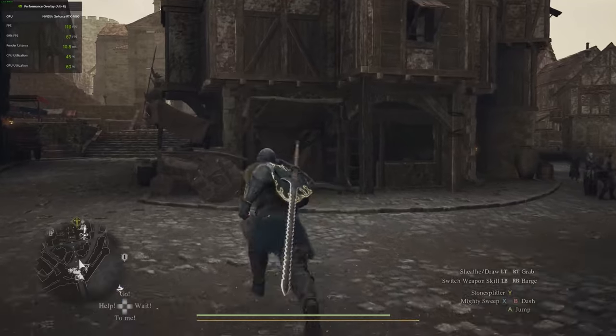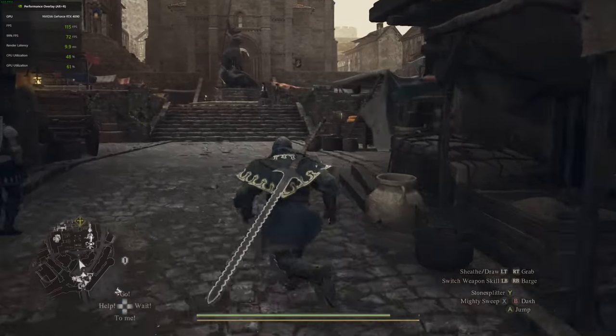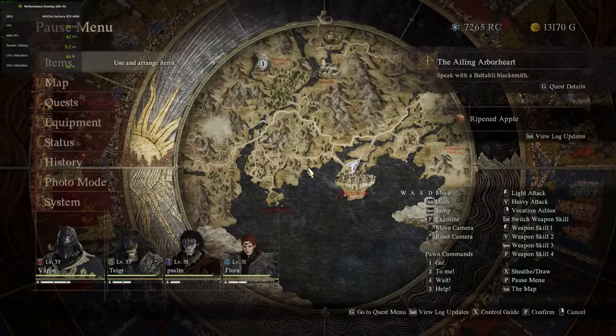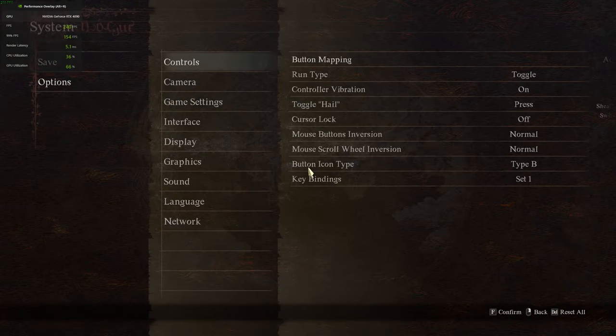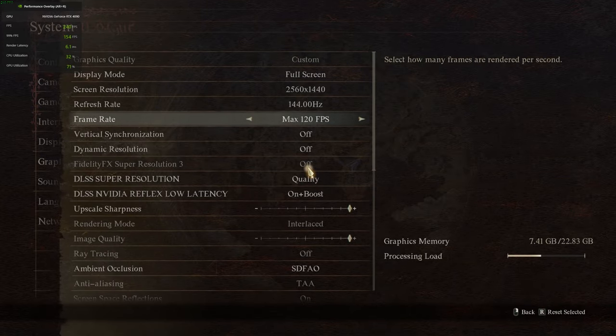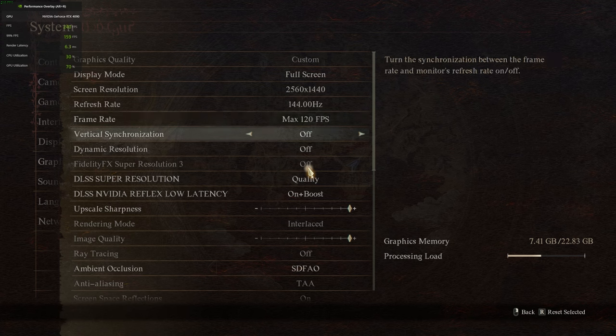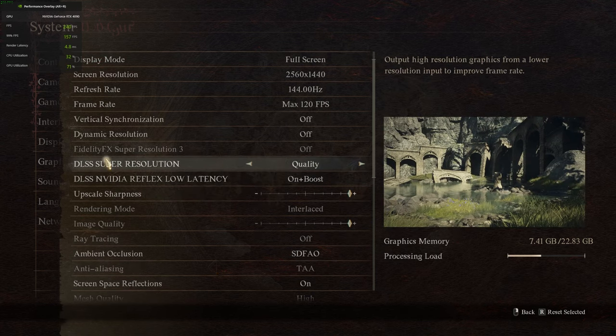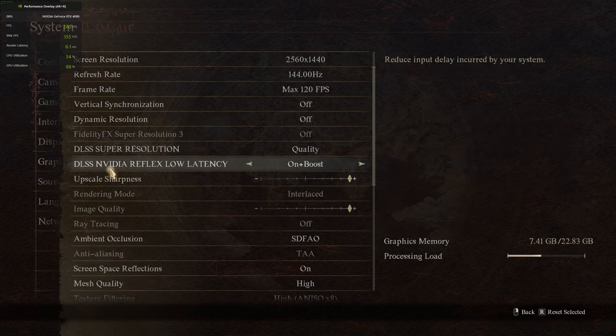Now there have been issues where this has caused people's games to lock up, freeze, or crash. And the creator said the ways to get around that is going into system, going to options, going into graphics, and maxing your frame rate to either 120 or 60. You can do it in the game or using the NVIDIA control panel. I have my DLSS set to quality. I have reflex low latency set to on plus boost — this will give you some input delay with just on, but with on plus boost there is no input delay.